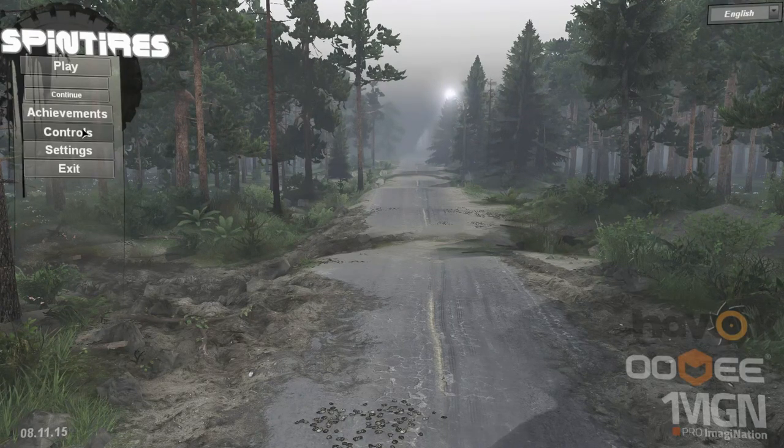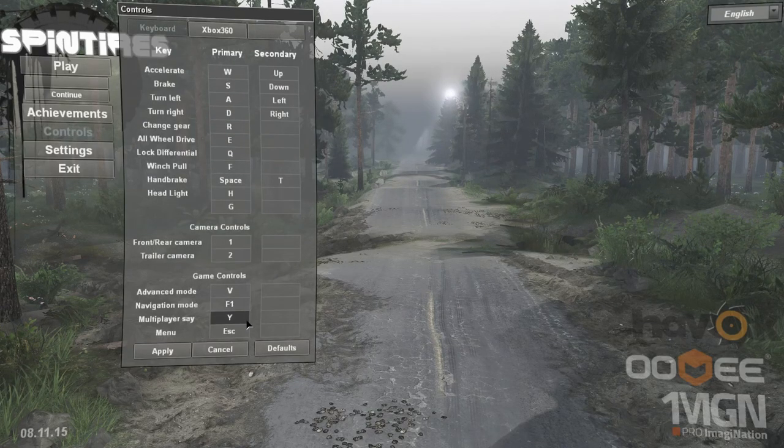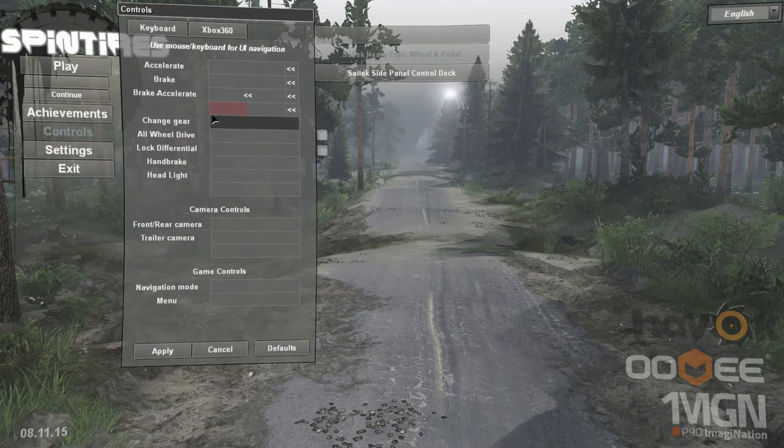Not much else to say other than it works. There's obviously not a whole lot of controls to Spin Tires. You got the keyboard controls, and the only thing I had to change for the farming sim steering wheel was the brake and accelerate. I turned on what I think is the reverser mode, so the controls are actually the right way around. Without this on, the gas pedal was actually the reverse, and the reverse was actually the gas pedal. Turning that on was the only thing I did.